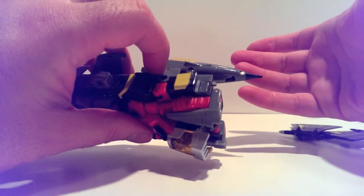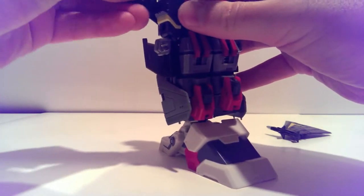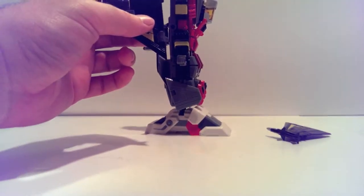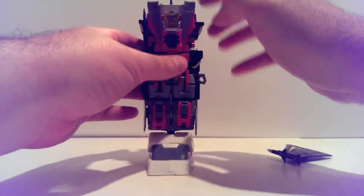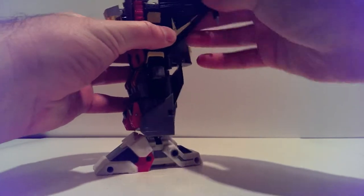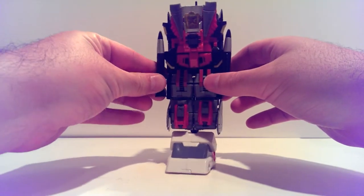Fold the back plate back down. Take the cockpit and fold it back along the back. Take the wings and put them in on the right sides. Fold the wing tips back — you can do this any way you want, just be careful because the little missiles will pop off when you put pressure on them. Fold it in the back however you want. Put the regular missiles in his visible hands.